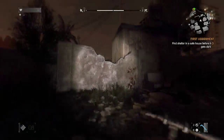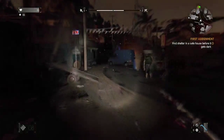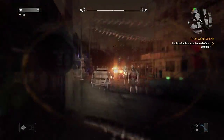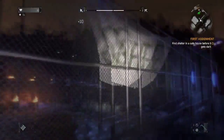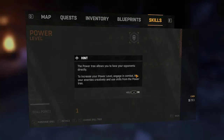Let's run by because I don't want to deal with all the zombies, plus my weapons break easy. Ow. Fuck! Get out of my face. And the safe zone — let's do my skill point now. Power tree allows you to face your opponents directly. To increase your power level, engage in combat, kill your enemies creatively, and use skills from the power tree.